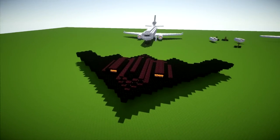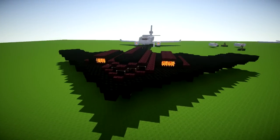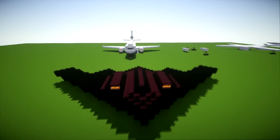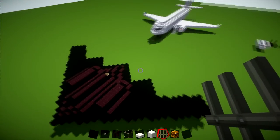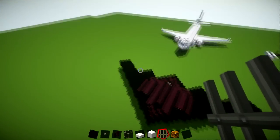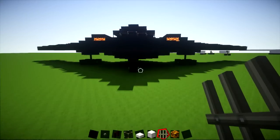Hi guys and welcome back to another Minecraft tutorial. Today we are going to be learning how to build a B2 stealth bomber. It has taken me quite a while to get around to doing this tutorial just because it's quite big. As you can see there's the McDouglas MD-11 there, so compared to a commercial plane that is used by quite a lot of airports, it is pretty massive so it's probably going to be a little bit of a long tutorial.